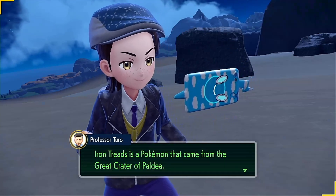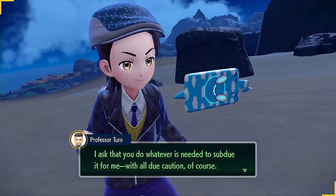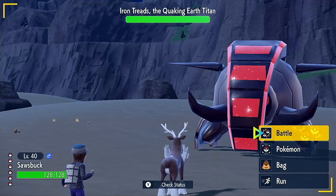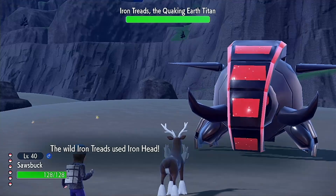Professor Turo. Iron Treads is a Pokémon that came from the Great Crater of Paldea. Do whatever is needed to subdue it for me, with all due caution. Okay, I'm going to hope that it's weak to Grass, being the Ground Titan.